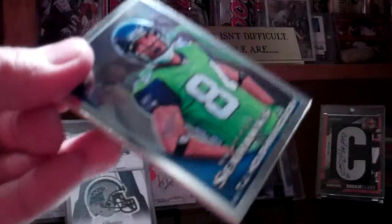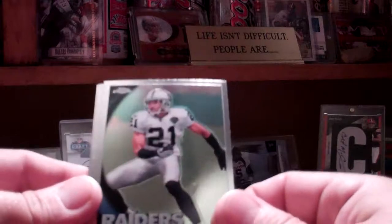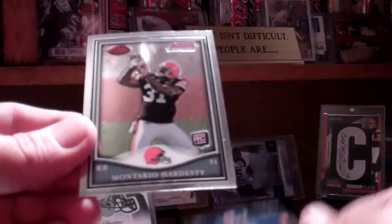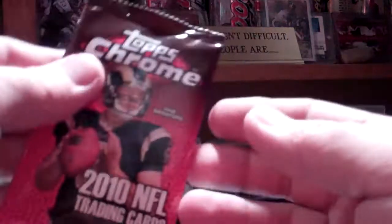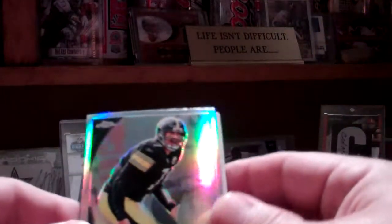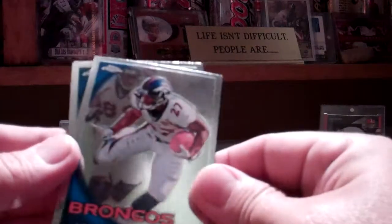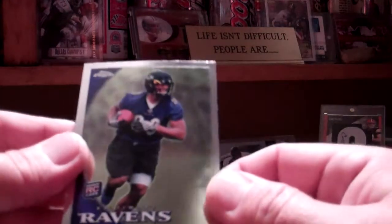We'll move back. That's the second one of those I've pulled — I'm not going to try to say his name. This ain't looking too good. Chad Jones rookie and a Montero Hardesty rookie. We need to get something good here. And we have right on top Ben Roethlisberger Refractor. No-name Marino, an Unsaw rookie, and an Ed Dixon rookie.